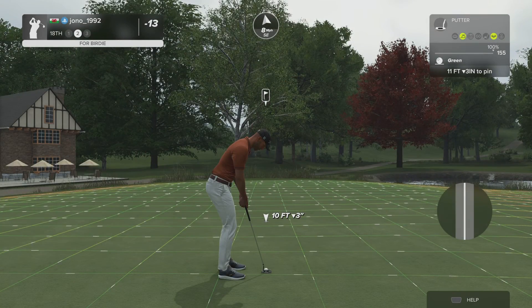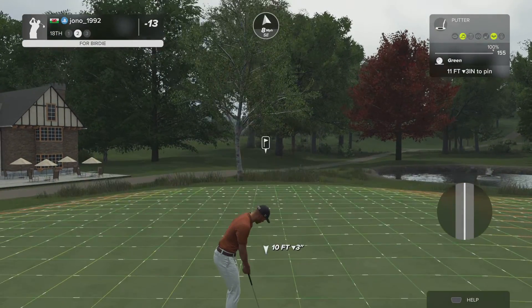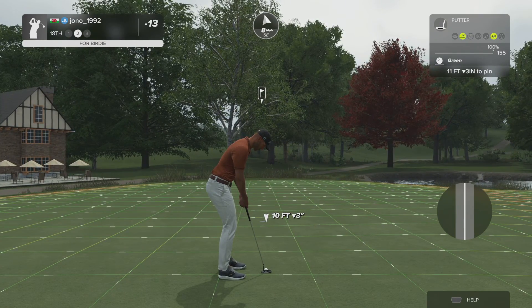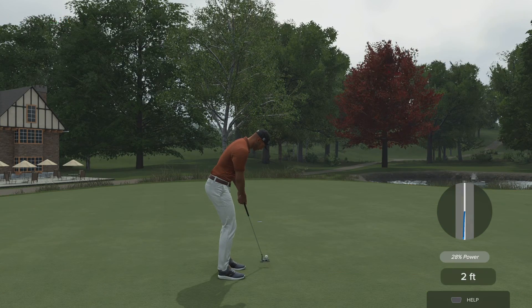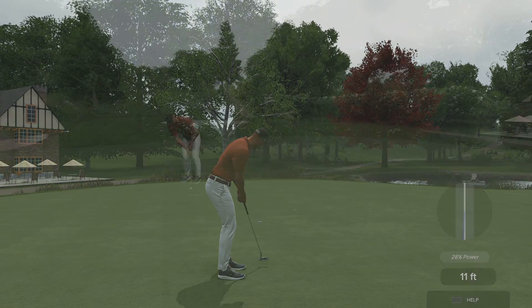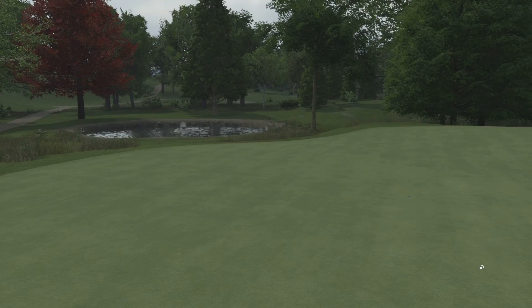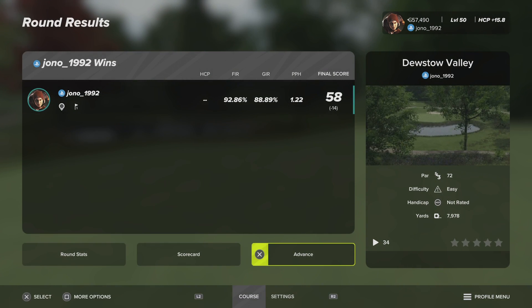Yeah, that'll play. Here's a putt to go down to 14 under par. Putt appears to be on line — and your birdie putt drops on the final hole. That's a good feeling. And as this one winds down, 14 under for you. And with that, I must sign off.